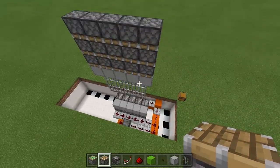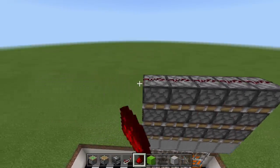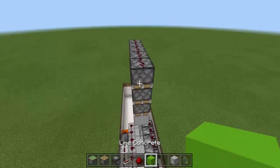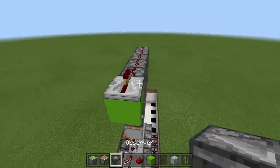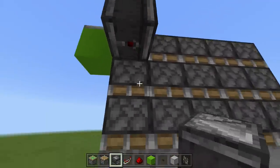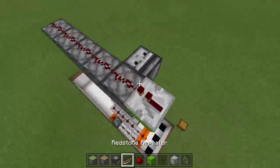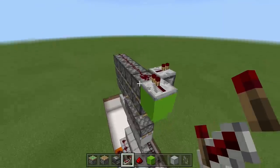To start, place a line of redstone right off the top piston, then come to the side with all the repeaters — this is where everything hooks together. Place a block off the side with a repeater on one tick. Take out your observer blocks, place one facing downwards on the right-hand side, then a line of blocks — one, two, three, four, five — with redstone along all of them. On top of this observer block place a repeater on one tick delay; that will make those pistons extend.